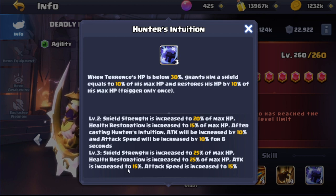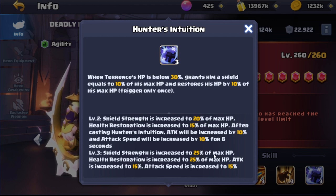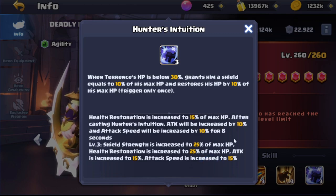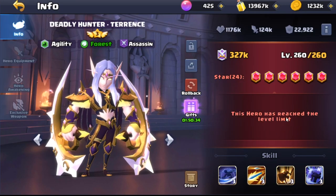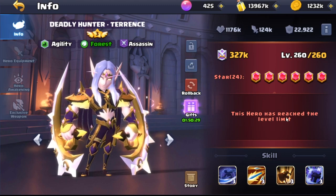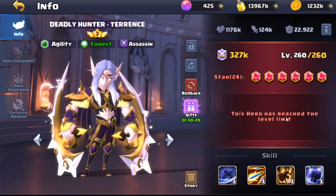At level three, shield strength has increased to 25 percent of max HP, health restoration has increased to 25 percent of max HP, attack has increased by 15, and attack speed has increased by 15. He is a very versatile assassin, especially in the early game — he deals uber high damage. You can use him as a tank, you can use him to tank assassins in the back line, or just use him for raw damage.